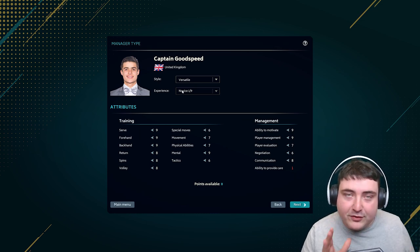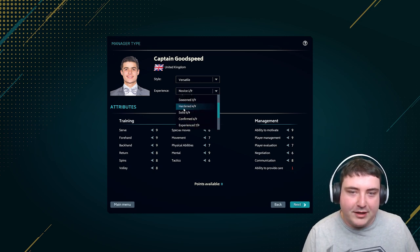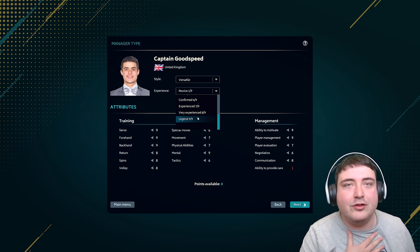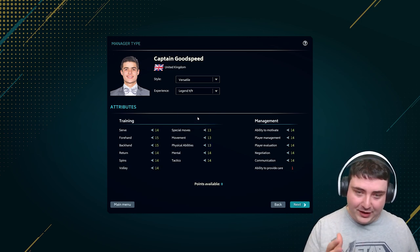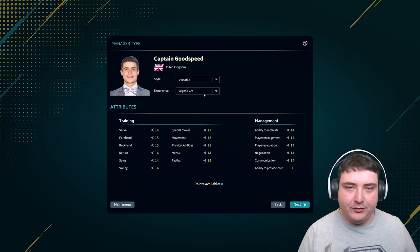Since recording my first impressions video, I've realized you can set yourself some good stats. Because I have no idea what I'm doing, I don't want to be limited by the fact that my character is rubbish. Obviously, later down the line in a future series on this game, I will start from the absolute bare bones. But for this, I'm going to start as a legend, just to give ourselves that little bit of a head start and breathing room. Versatile looked the best - there's a lot of green on there.